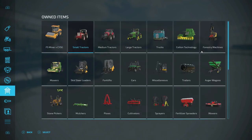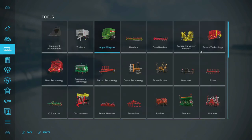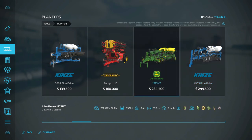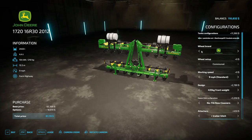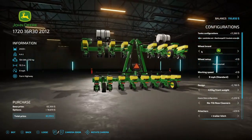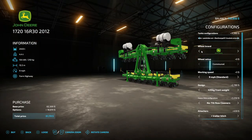I want to go to own vehicles and large tractors - we got four right now. We're going to planters. Looking at planters and seeders right here. I got the Kinsey, I got the Cases. Let me look at these real quick. I think I'm going to go with this one - really, really do. It's a 16-row, 30-inch, 2012, 12.2 meters, 9 miles per hour. I'm going to buy it.